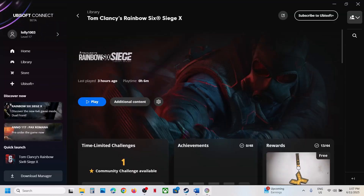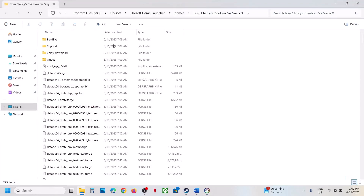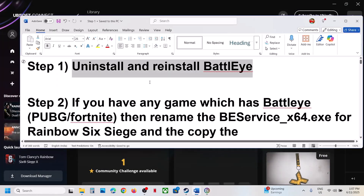If you have the game on Ubisoft Connect, go to the game, click on Settings, click on Properties, go to Installation, click on Open Folder, then open the BattlEye folder and do the same thing — uninstall as Administrator, reinstall as Administrator, and then check.